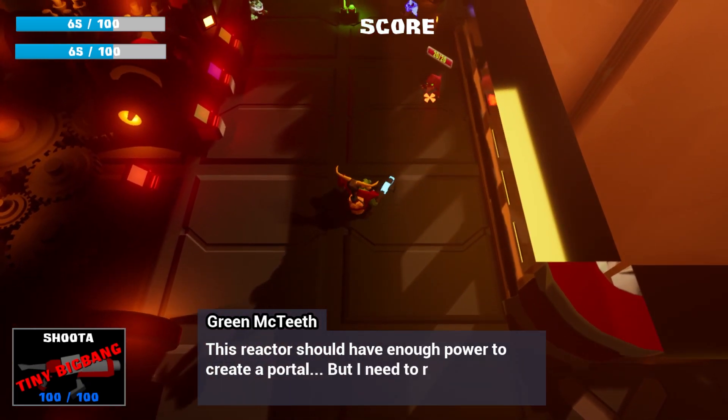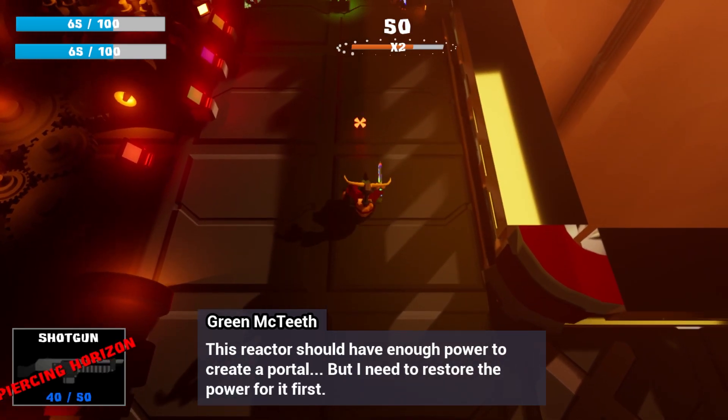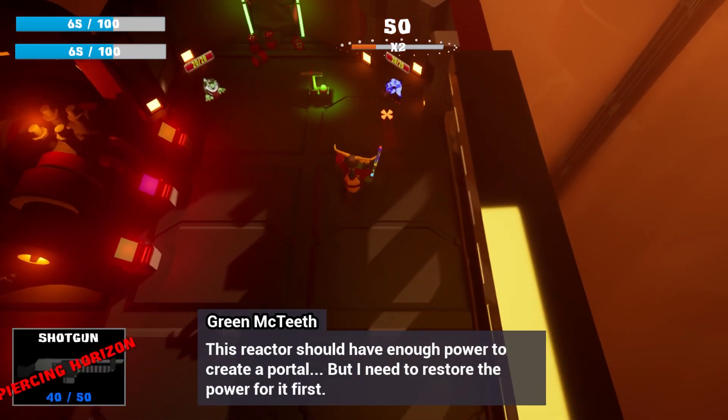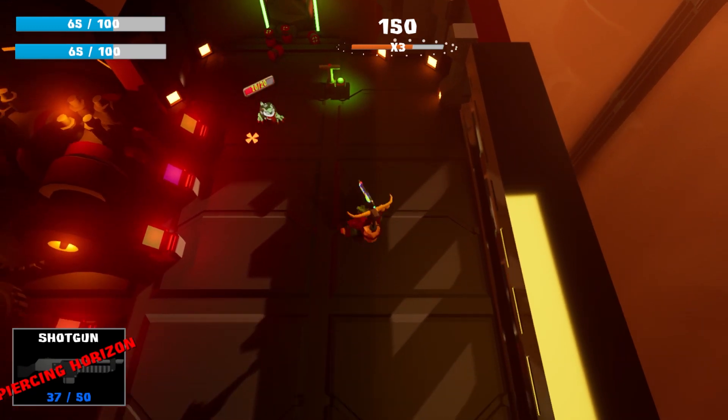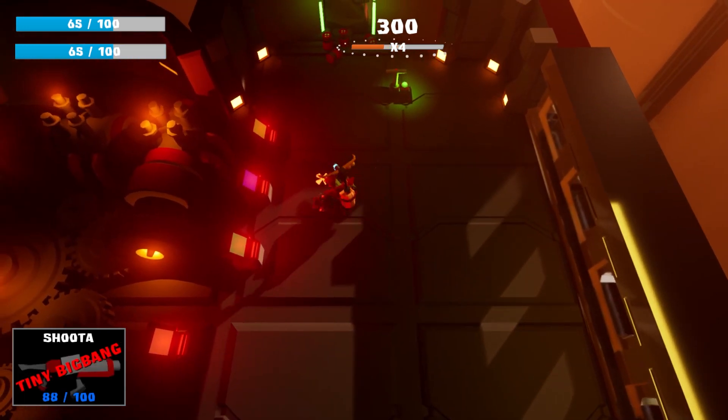So now we encounter our first enemy. With his teeth, they can blow up when they hit us. Let's test our new shotgun — it does 5 damage per bullet. Our first gun only does 2 damage.